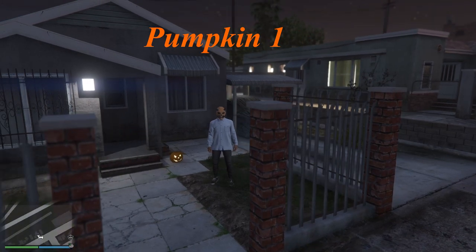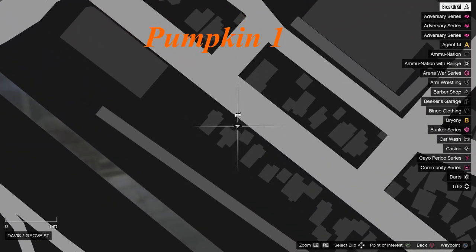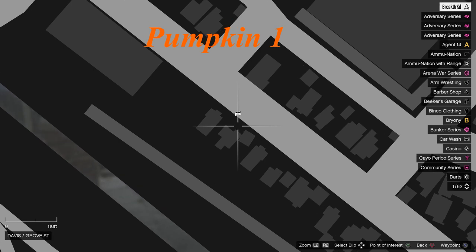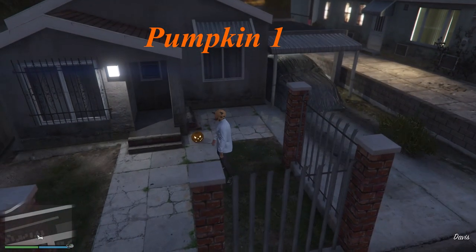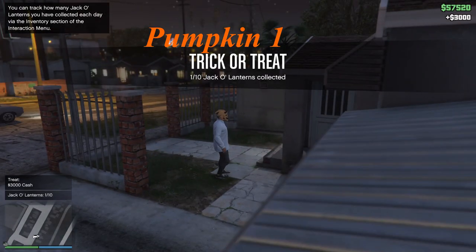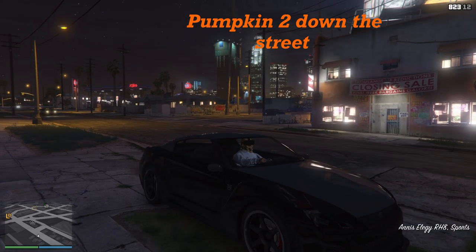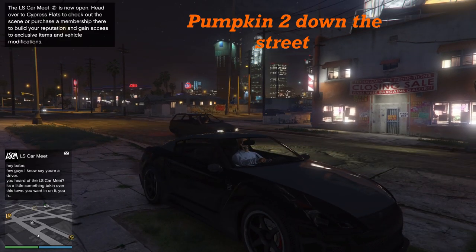Pumpkin number one is in Grove Street, so make sure you head your way to the grocery area. I will be pausing the menu and zooming in and out — make sure y'all pause your video too to look at the location. These pumpkins are literally right down in the corner. Make sure y'all don't grab a presser — I'd rather you grab a car. The second pumpkin is literally just two blocks down on the same street.